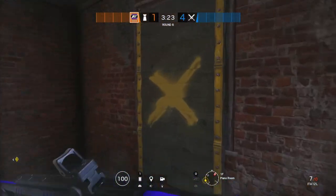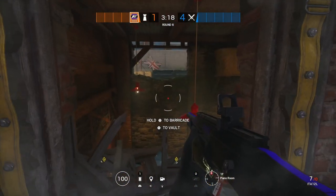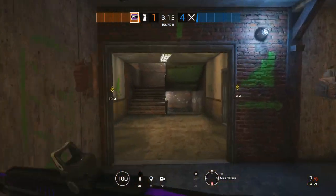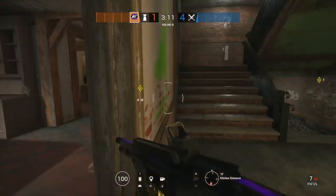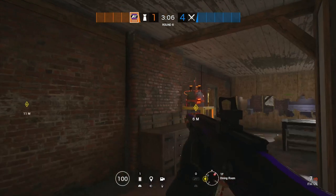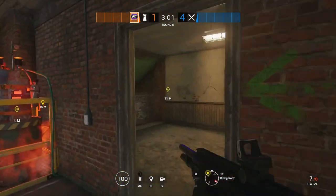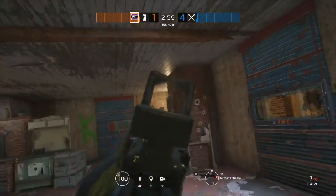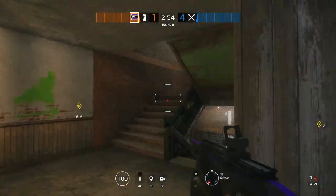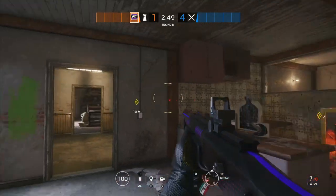This room can only be entered through this window and that door — you can't repel the other window because the ground is too far below to vault through. You're definitely going to need a Mute and a Bandit for this objective to protect the back wall and the second floor balcony wall. You'll also need Mirror to cover the garage side — that's three operators. The other two are hard to decide this early, but that's it for kitchen and dining.